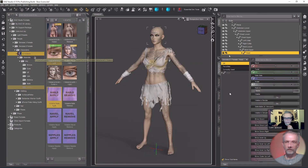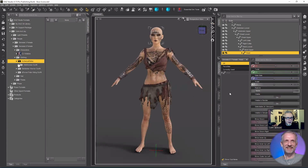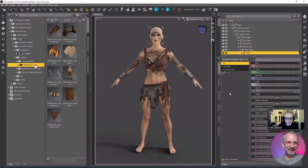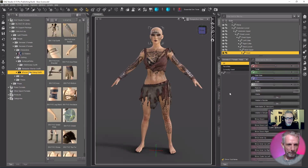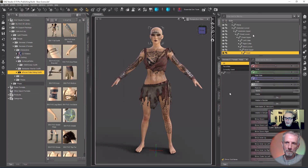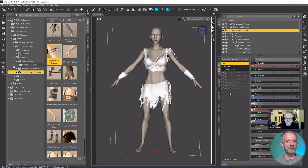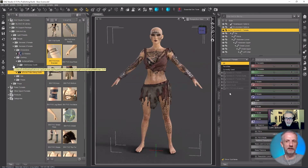I'll load in her nail morph — she's got longer nails now. I've just got to remember what I used from each of these packages because some of them I only used one or two little things. From this DeForce Viking outfit from Daz, I just used the arm bracelet, so we'll pop that on. It's one of my favorite parts actually — accessorizing the character. It's really important.